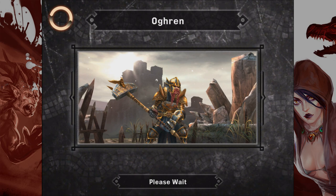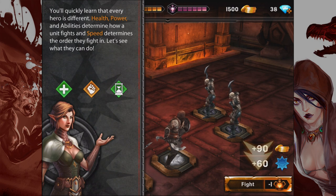There's Ogryn — looking badass with that hammer, I wish my beard was plaited like that. You'll quickly learn that every hero is different. Health, power, and abilities determine how a unit fights, and speed determines the order they fight in. It's kind of like Final Fantasy — the more speed you have, the more attacks you get.